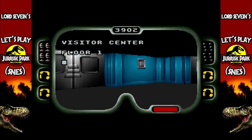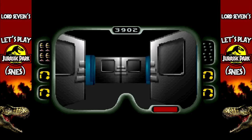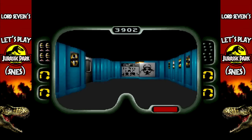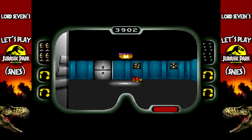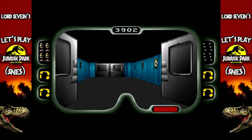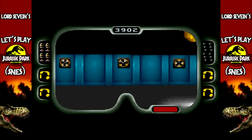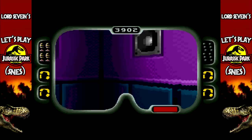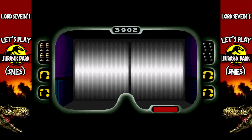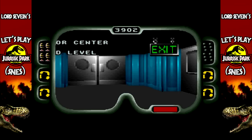Jesus, chill. Alright, now to get out of here. Now we've gotta get clearance level two - security clearance level two - which is in the raptor pen, on the bottom floor and like six or seven rooms in. Which isn't too far. First we need to get out of the visitor center to get there. Alright, come on - and open. There we go, excellent.